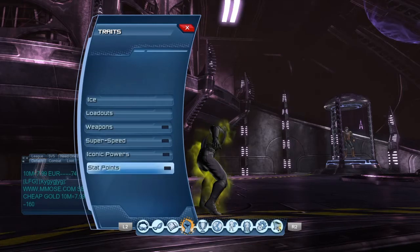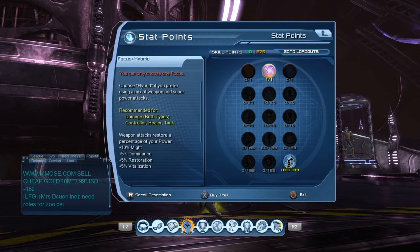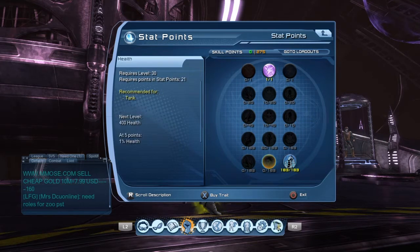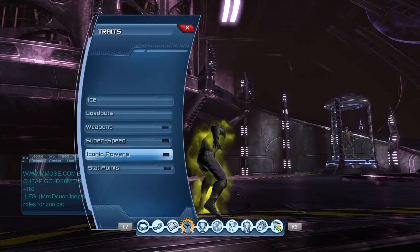The way I spec: Standard, High Rid, Critical Healing, Dominance — put the rest in Resto for your shields.